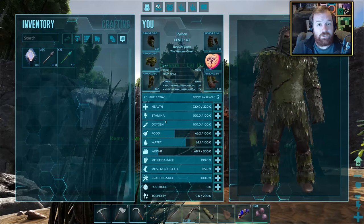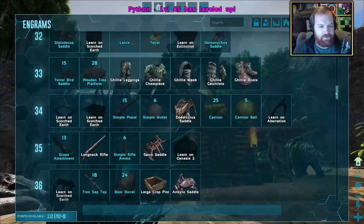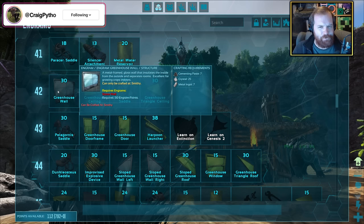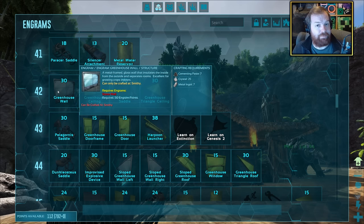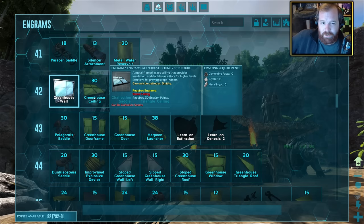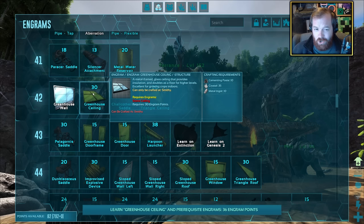We have a couple of levels to spend. At level 45 there's a whole bunch of metal-related building stuff, and a greenhouse option. A greenhouse could be a cool idea - we could get cementing paste if we get ourselves a Beelzebufo, aka a frog. The resources needed for each greenhouse part are a bit on the steep side - metal, crystals, and cementing paste. Once we get an Argentavis later in the series, we'll actually give the greenhouse a go.